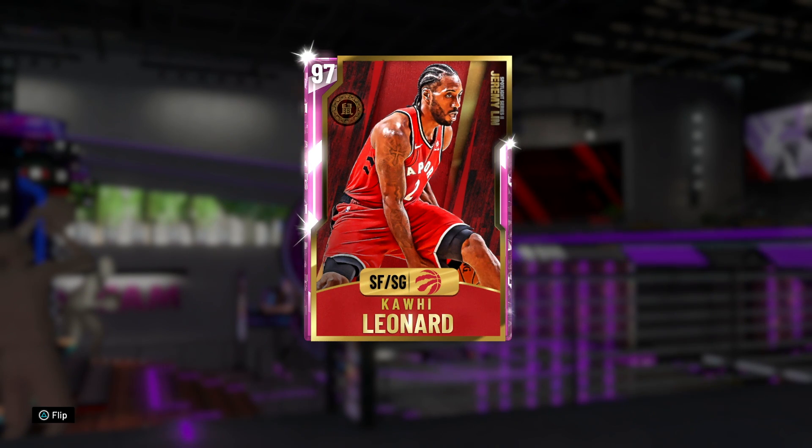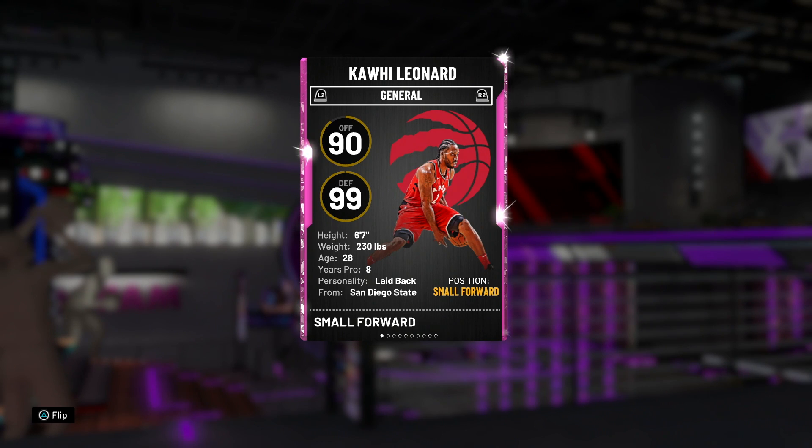Also, a pink diamond Melo dropped, and there's a spotlight series Jeremy Lin who evolves to a pink diamond, so some pretty good content today. You guys know I appreciate your support, so let's aim for 1500 likes on today's video. This is Kawhi Leonard we're talking about — hopefully we can hit some crazy clutch shots. Let's dive into the stats and see what he's about, then hop into a game.